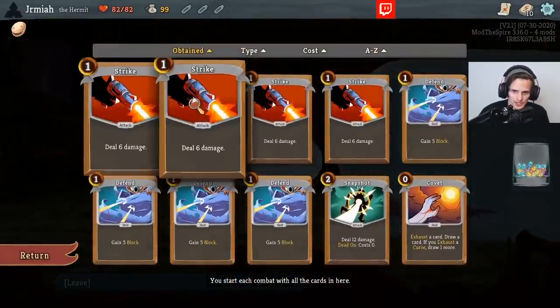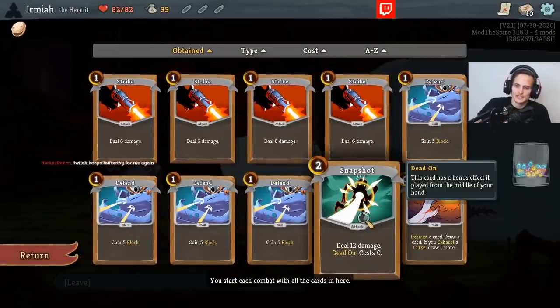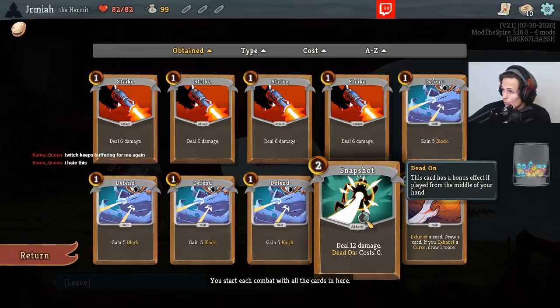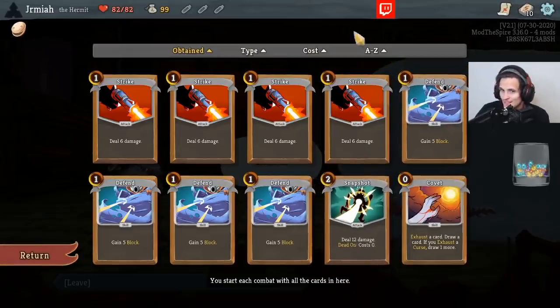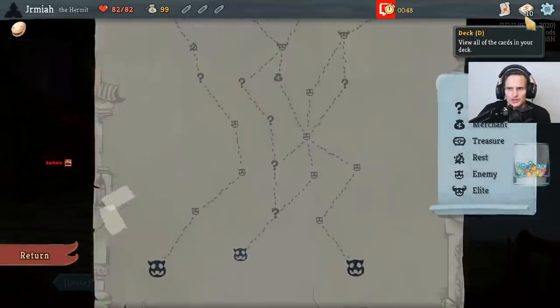Let's take a look at our deck. Strike, strike, strike, strike, defend, defend, defend, defend, Snapshot. Snapshot deals 12 damage — Dead On. This card has a bonus effect if played from the middle of your hand. The location of cards in my hand makes a difference? That's a little funky. Exhaust a card, draw a card. If you exhaust a curse, draw one more. That's funky.